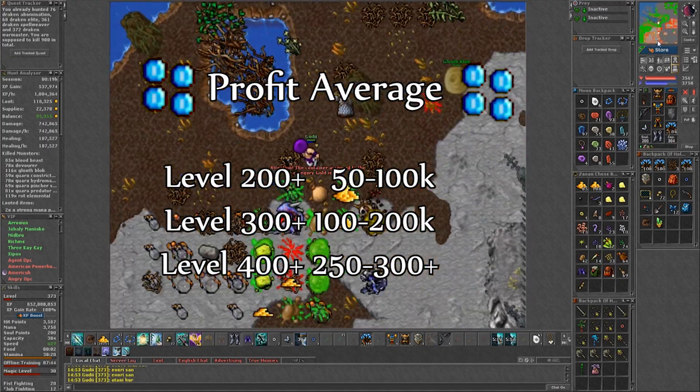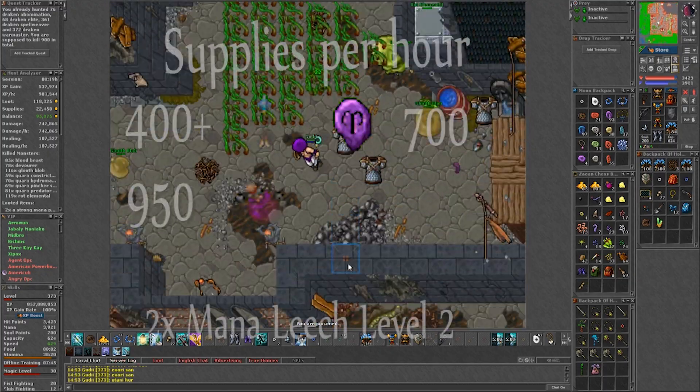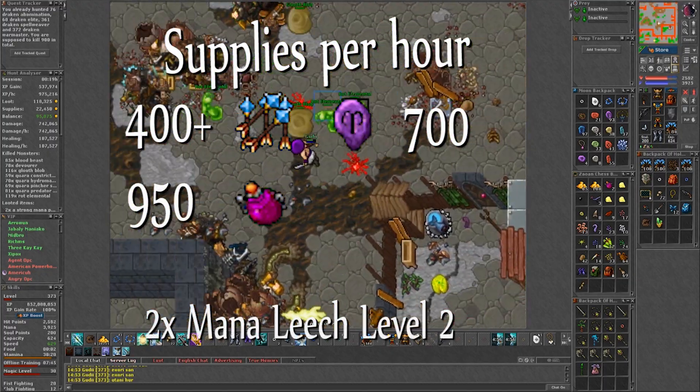As for the profit, I think it would be at best between 5k to 100k. If you have better imbuements than I did, for sure it gets better. But overall you shouldn't be losing money as long as you are looting.